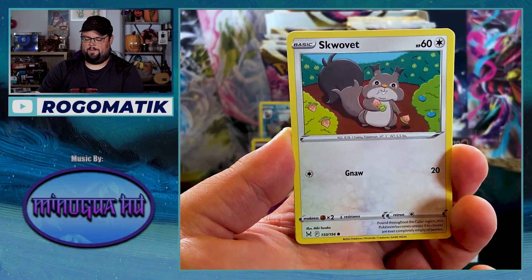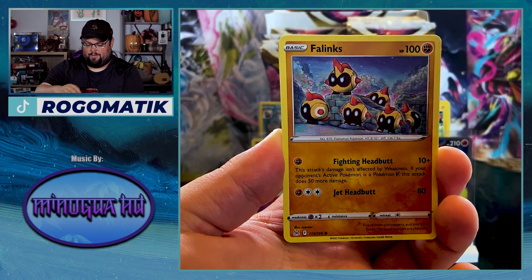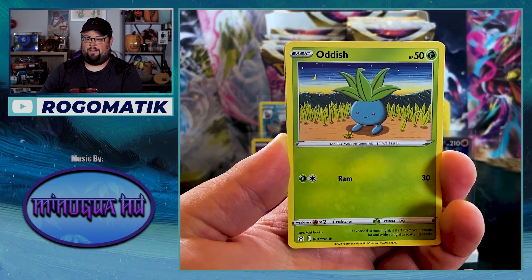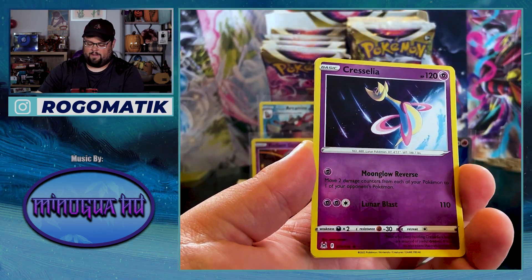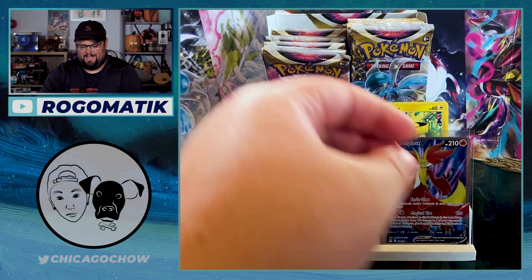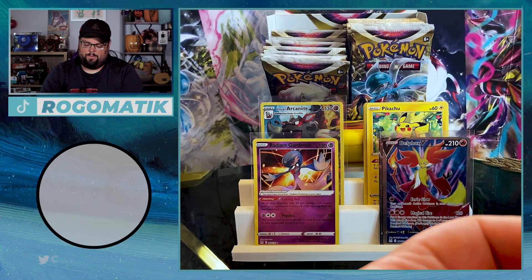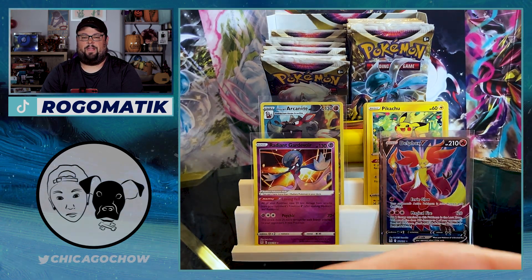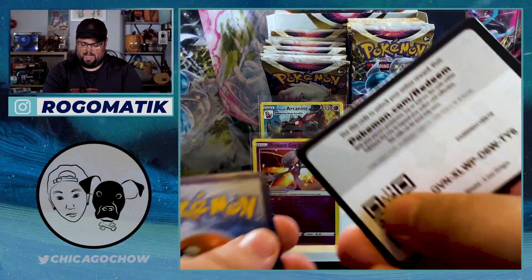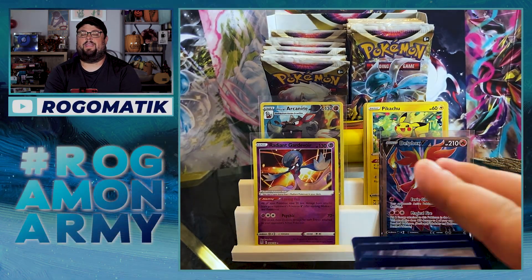I didn't do the Inkay — he just did the Malamar, but the Inkay looks sick too. Unfortunately the UPC is going to get botted, but I think you'll have a good chance finding it in store. I found the UPCs in store for the Celebrations set, so I think I'll have no problem getting a Charizard one. Some resellers and sports card collectors will be out in full force though. Expect you might have to camp out, but do not buy from people pre-selling them over MSRP — do not support that.